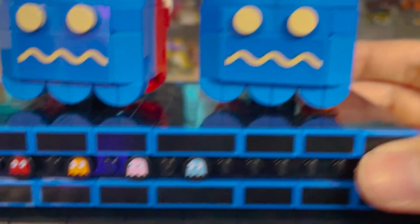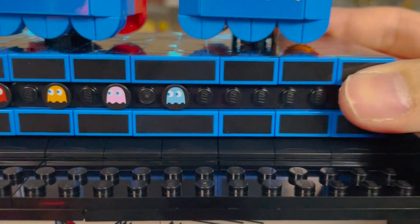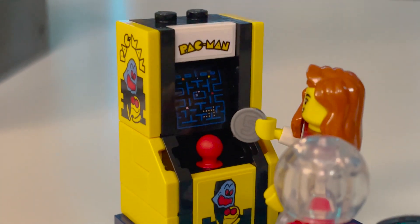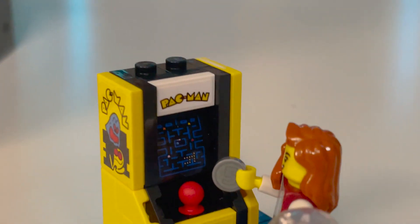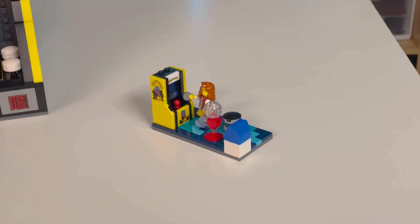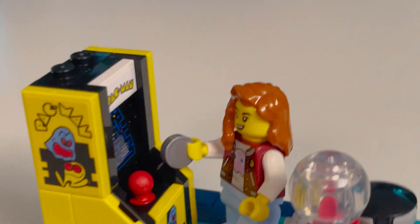My second complaint is that there was no 1x1 round tile with a blue version of the ghost — the ones that Pac-Man can actually eat. I think it would have been really cool to have one so you can change the board to have Pac-Man chasing the ghost down rather than being chased. My third complaint is that unfortunately the little arcade scene has nothing but stickers for the actual arcade machine. I would have loved to see a few printed pieces in there, especially for the game screen — it's really too bad they didn't go for a printed part. That said, the torso on the minifigure is absolutely phenomenal.